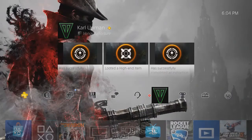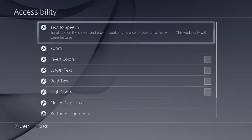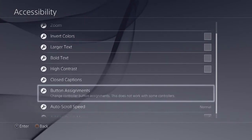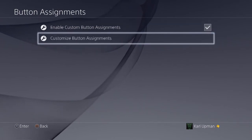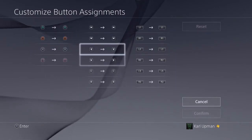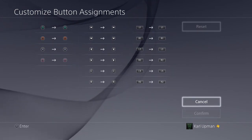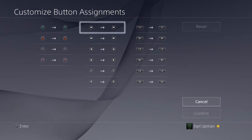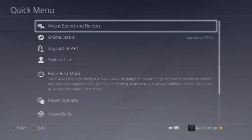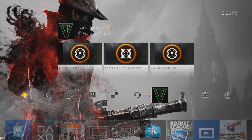One other thing — sort of a public service announcement — if you go into Settings and over to Accessibility, there are custom button assignment options. Go to Button Assignments, enable custom button assignments, then customize button assignments. You can change all the inputs for your controller, as long as you're using an official DualShock 4. I had no idea you could do that. You can also add this to the quick menu by holding the PlayStation button, so you can turn it on and off as you please.